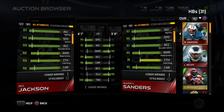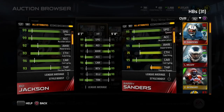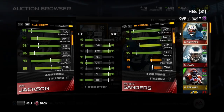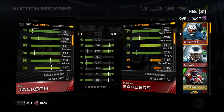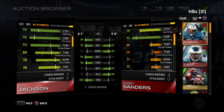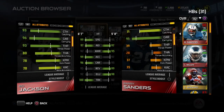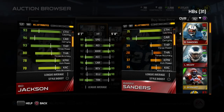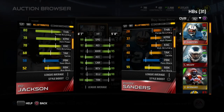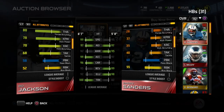Then look at some of these other attributes — 93 catching, 96 carrying, and then look at these random attributes: 93 throw power. I'm assuming that's just because he was a baseball player, so they're giving him some attributes based off of that. His throwing accuracy is 80, and we'll see as we go lower what the throw accuracy short is, because the actual throw accuracy attribute you see here doesn't mean anything technically speaking. But he actually has decent kicking attributes too. This card is ridiculous at everything. His tackling — he even has high tackling. Like, what?